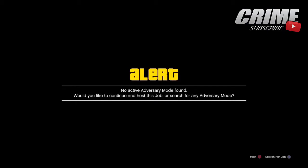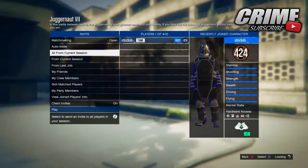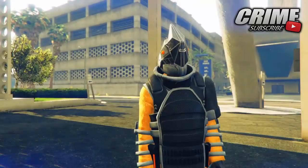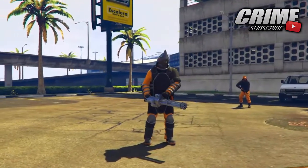I started up the Los Santos International one but you can start any one you want. If you get a message saying there was no host found for this job, hit Circle to host it yourself. Set the rounds the way it was when you started up the job and invite some people. You want to be host because you want to be the juggernaut — sometimes you will not be the juggernaut if you're not the host.